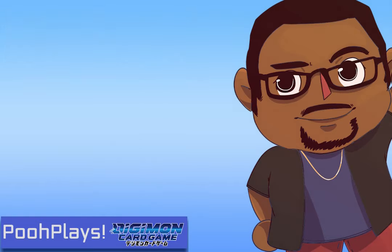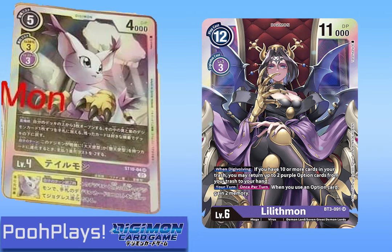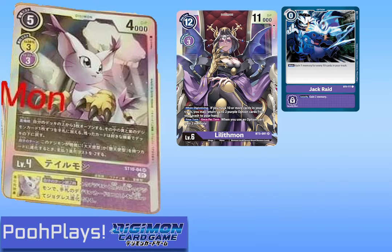Now remember that part about on-play effects still activating because it's key to what broke my brain. I don't know if a lot of people know about this thing called the Lilithmon loop. To keep it brief: it's a purple deck where you try to toss as many cards into your trash as possible, then Digivolve into Lilithmon who gives you back two purple option cards if you have a bunch of cards in your trash. Follow that up with a card called Jack Raid which costs zero and the more cards in your trash the more memory it gives you back. Once per turn Lilithmon gives you two free memory just for playing an option card.